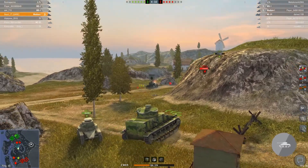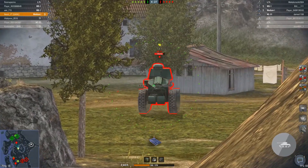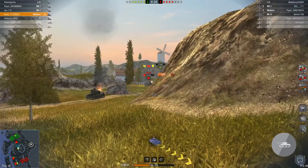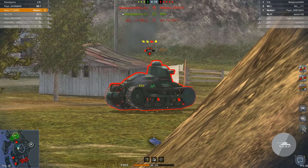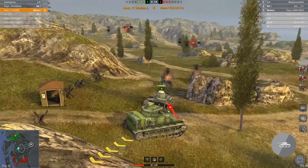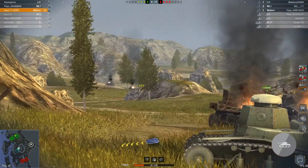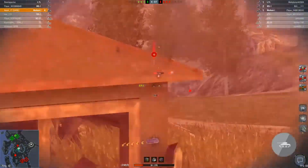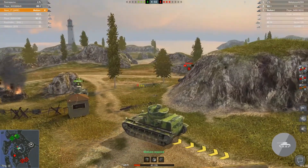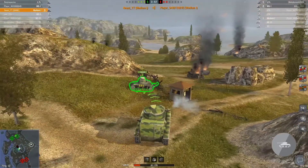NC-31 is flanking us from the back, so let's go for the ammo box. There's not much. Engine fire — that's nasty. That's unfortunate. Bye-bye. So NC-31 is dead. We're doing pretty well so far — we have three kills. Not my engine! Come on. No problem. That's a fifth kill!